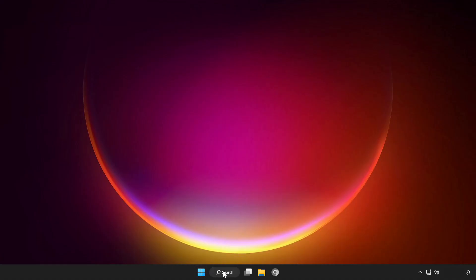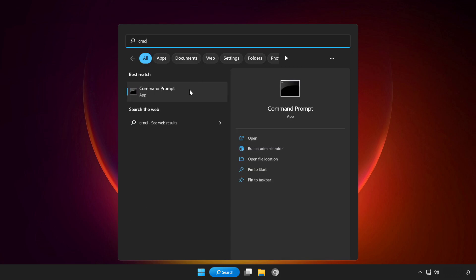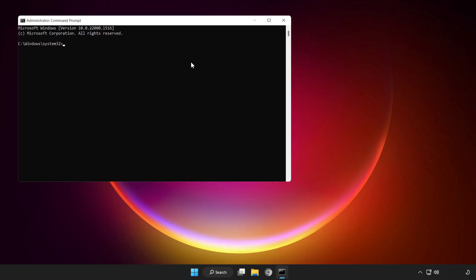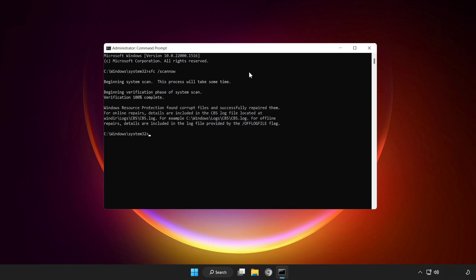If that didn't work, click the search bar and type 'CMD'. Right-click Command Prompt and click Run as Administrator. Type 'SFC /scannow' and wait. After completed, close the window.